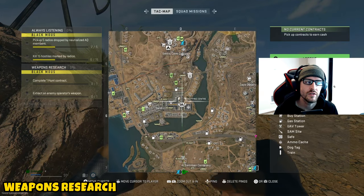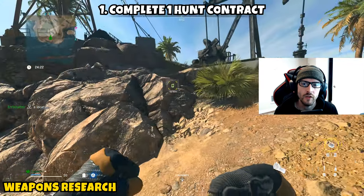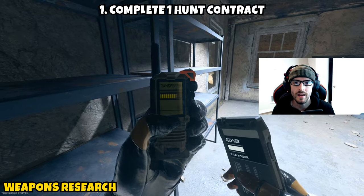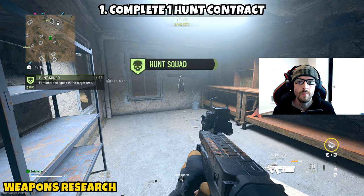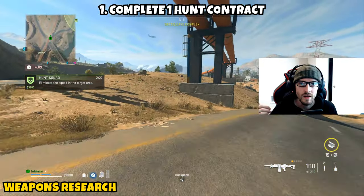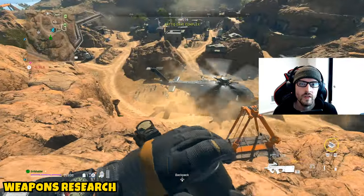Next up we have 'Weapons Research.' This is going to be a two-parter. Part one is asking you to complete one hunt contract. If you open your tac map and look at the contract phones, you're looking for the one with the skull on it. You're going to go there, activate it, and it's going to have you trying to eliminate a specific person in the game — it's going to be a real player. Even if they get eliminated in some other fashion, as long as it happens during the time frame of the contract, this will still count as an elimination for you.